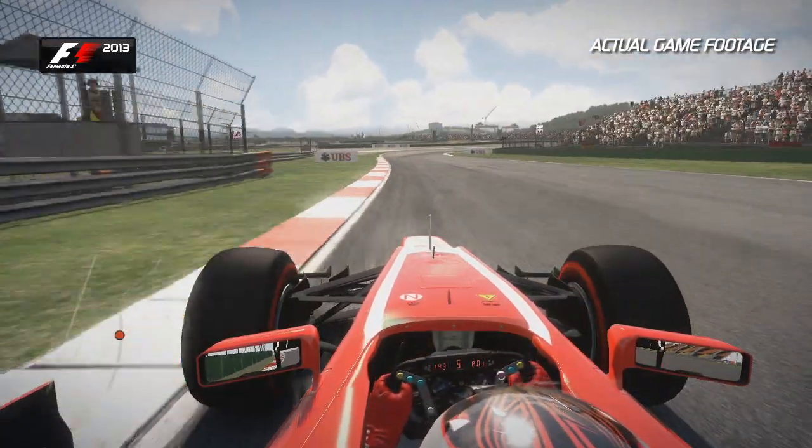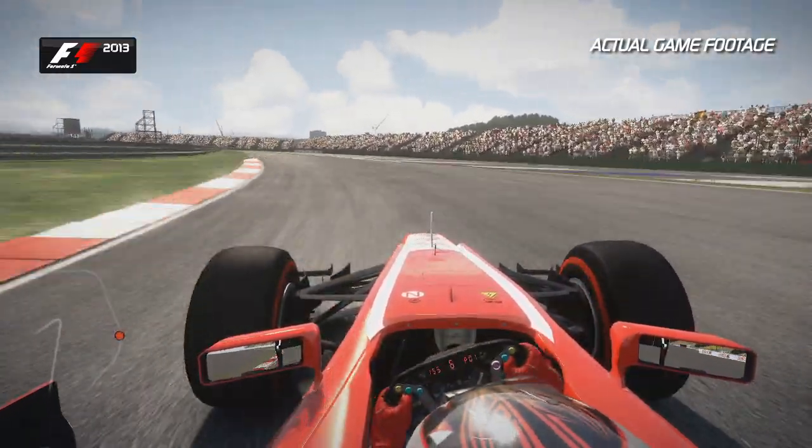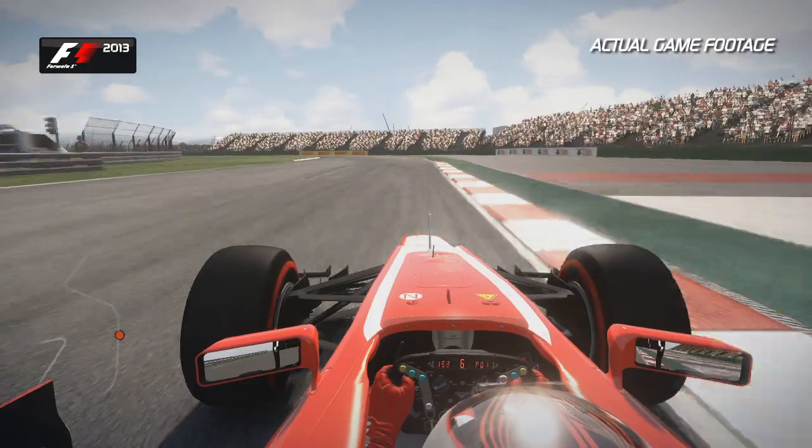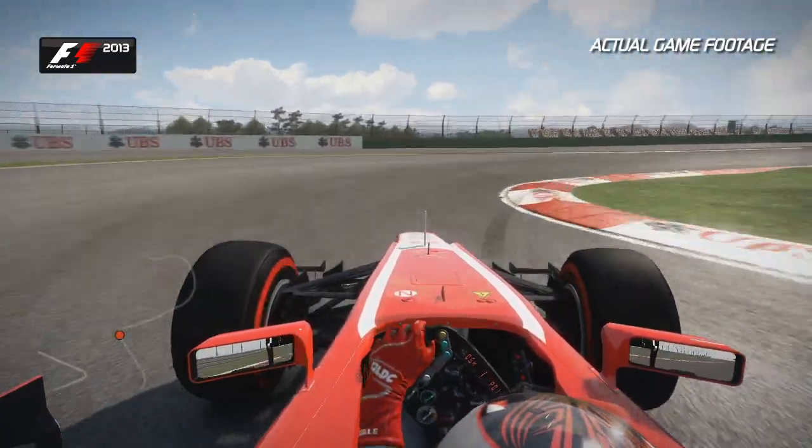Now on the run down towards Turn 7 — a flat-out right-hand curve followed by a change of direction to the left. Up into seventh gear, eyes to the left-hand side. Carry that speed in, but not too much, to get the car back to the left-hand side and slow it down once more into second gear.